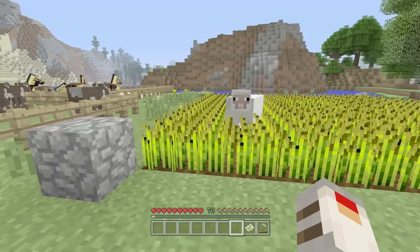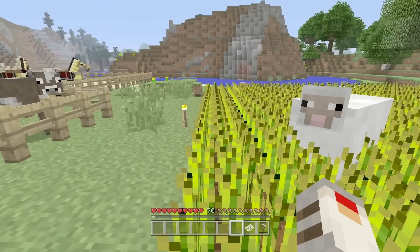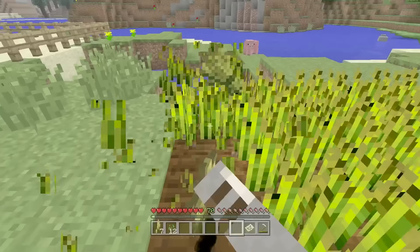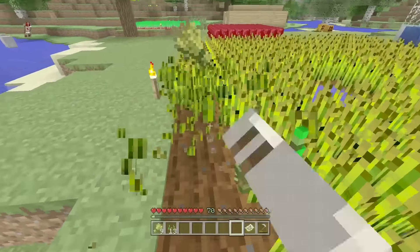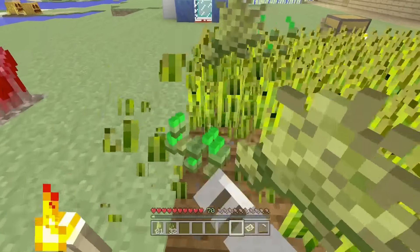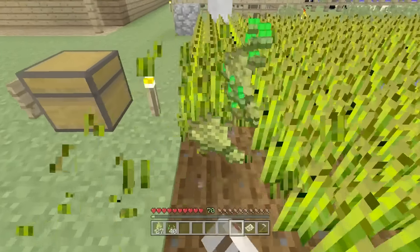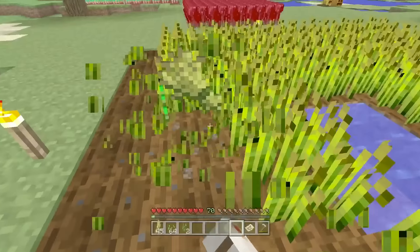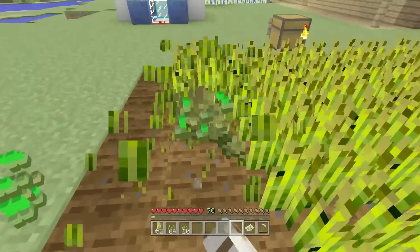Hey everyone, my name is Zico and welcome back to another Minecraft video. Today I'll be showing you a glitch that you can do in Minecraft which is very helpful — it's like x-ray vision, and it's really easy to do. You only really need one thing to do it.